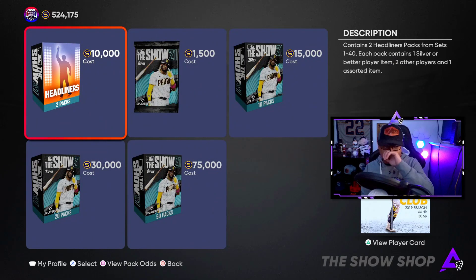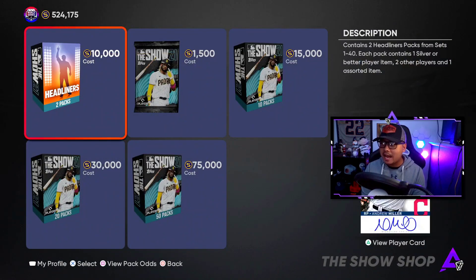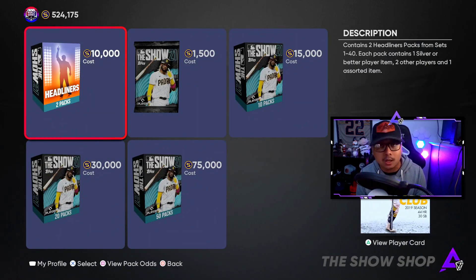Christian Yelich set 40 was the last headliner we could get, so now for the rest of the year you can get two packs for 10,000 stubs featuring all previous headliners. If you have any of these headliners, now is probably the time to sell them because prices are going to go down — they're available to everyone at 5,000 each.